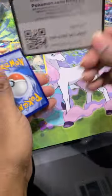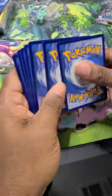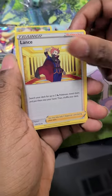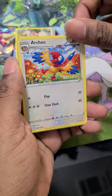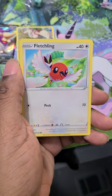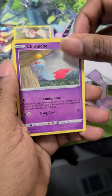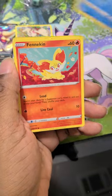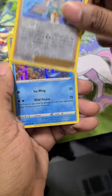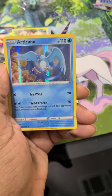Black cold card again. Energy, Lance, Archeops, Klang, Phantump, Fletchling, Kommo-o, Phoebe, Finneon, Candice. And a holo Articuno.